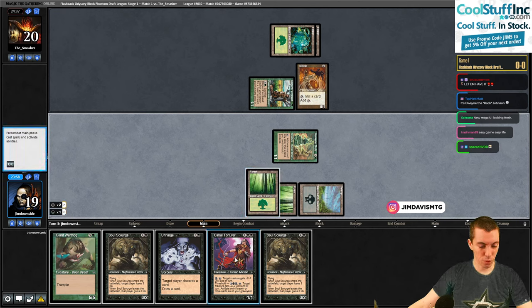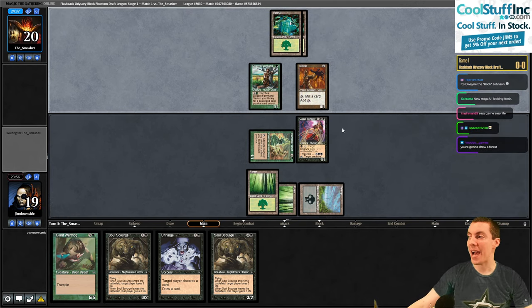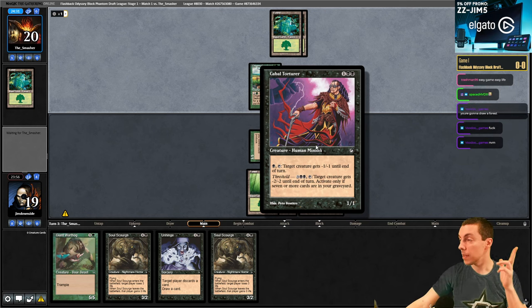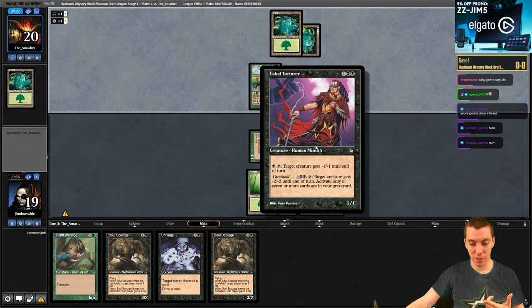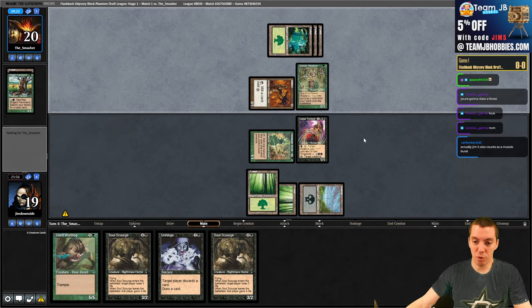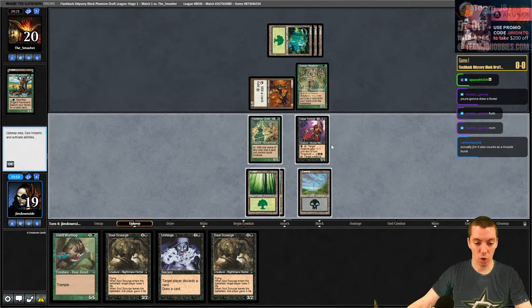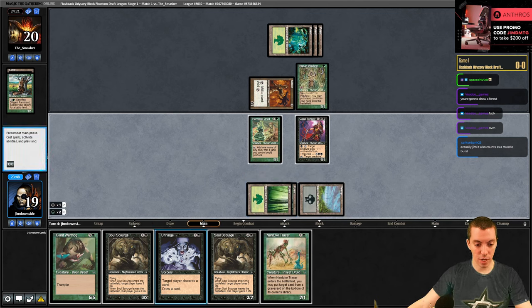This is a very common facet of old school limited - these sort of common creatures that always did pinger effects or minus one minus one effects. They were always commons - Spike Shot Goblin for example. Look at this, they have a 1/1, a 0/1, and a 1/1 - it's going to wreck their stuff. Cast Unhinge and try to draw another land - you discard, I draw.